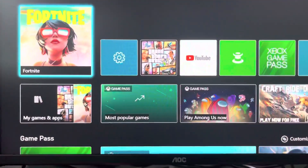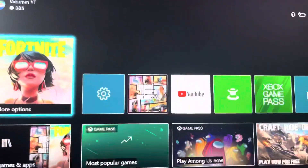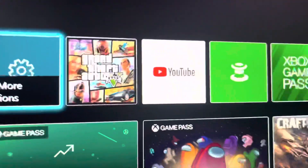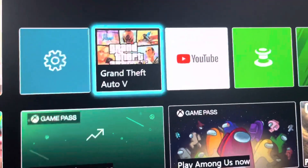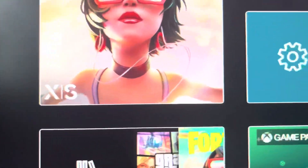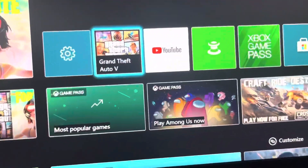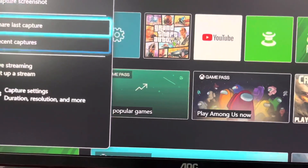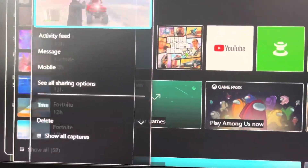All right, so to fix this, you're going to want to go on a game. You see how this has X/S on it? You want to go on a game like GTA, or any game that doesn't have an X or S on it — basically an Xbox One game. So whenever you load up the game, I just took a clip on GTA, and it's all synced.